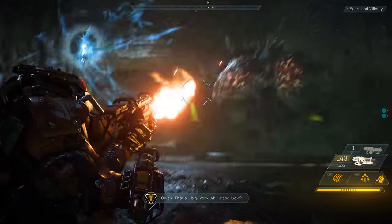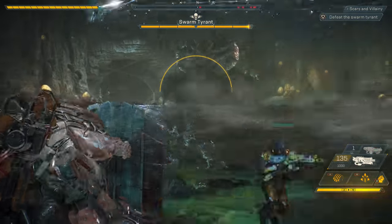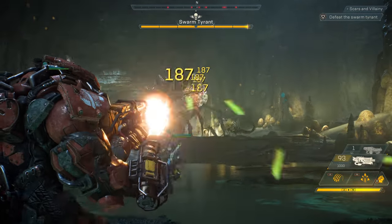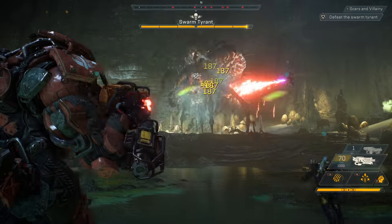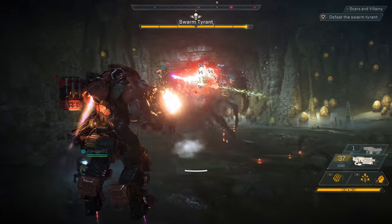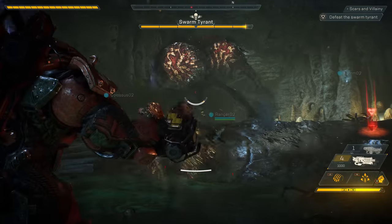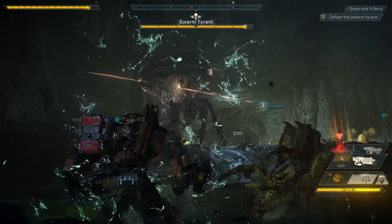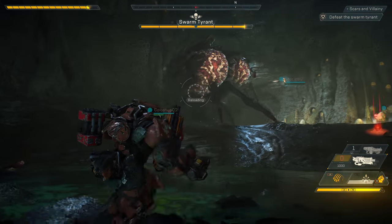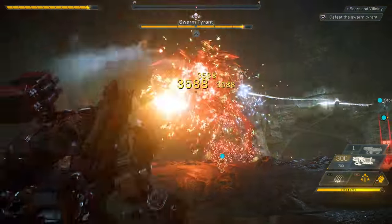That's big. Very... good luck. Our squad has a lot of different things to deal with here. We have the smaller soldiers that if left unchecked will totally overrun our squad, and then we have the Swarm Tyrant herself. The Swarm Tyrant has three big sacks on her back — they're her weak points. Our squad has to focus on the weak points to cause massive bonus damage. If Jen gets too close, she'll take a lot of damage from the Swarm Tyrant's frontal attack, but if she stays too far back, she'll get caught in her webs.